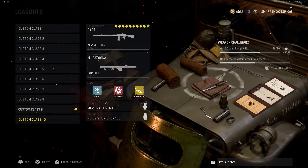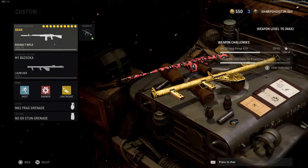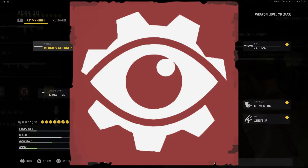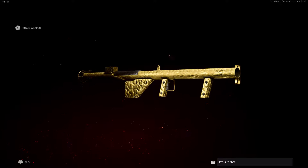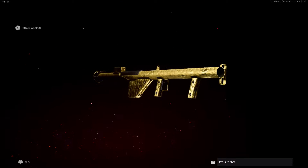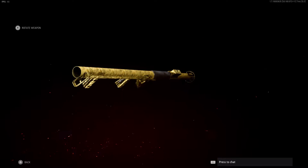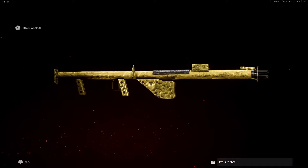First things first, select the perks Ghost, Engineering, and your third one doesn't really matter. The most important one is Engineering — it lets you see enemy UAVs, counter UAVs, and ammunition boxes highlighted red on your screen, which makes it easy to spot them.